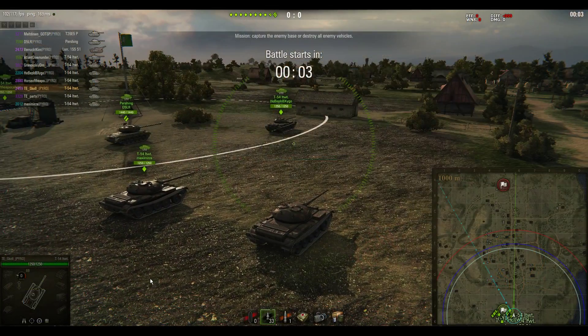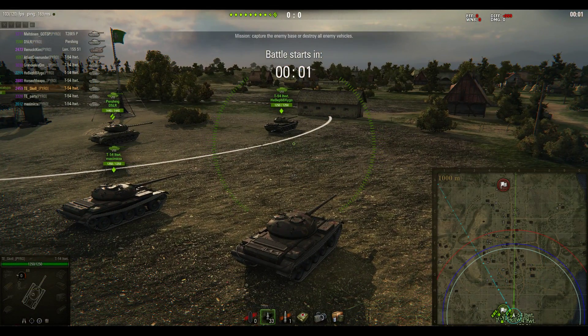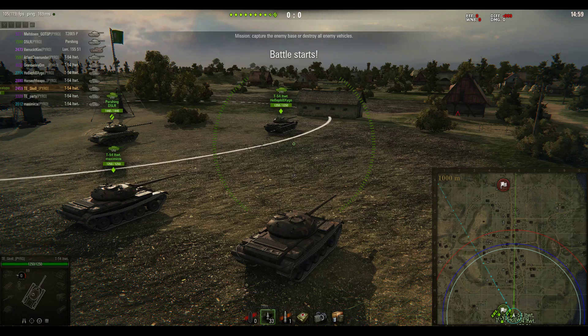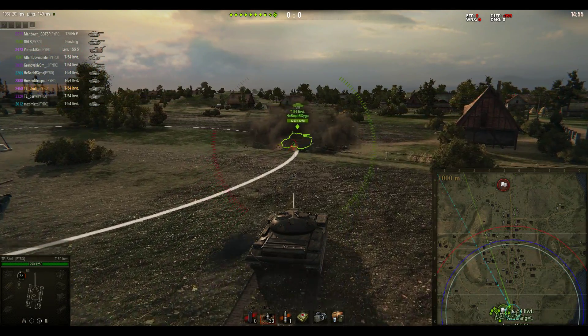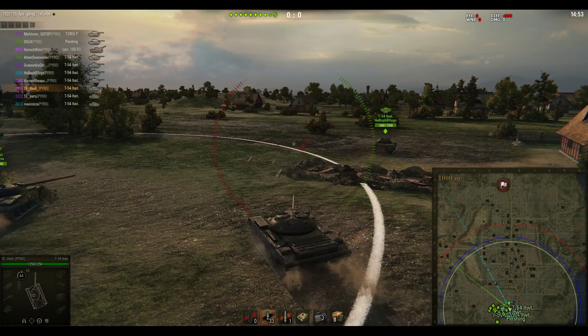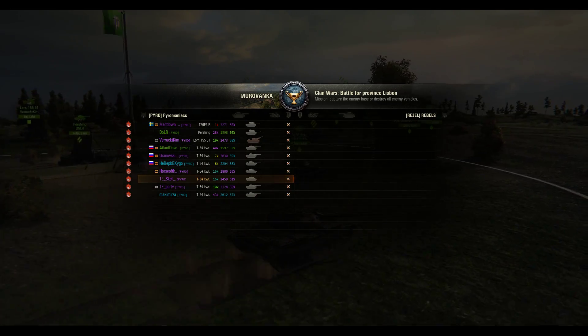Hi everyone, welcome to Water Tanks with Stewie JP. I'm Stewie, and this is the fourth episode of Pyro's recent clan wars campaign, the Steel Corridor campaign 5 on the Asian server. In this video there'll be two battles — this first battle is Pyro versus Rebel on Muravanka, still at tier eight.